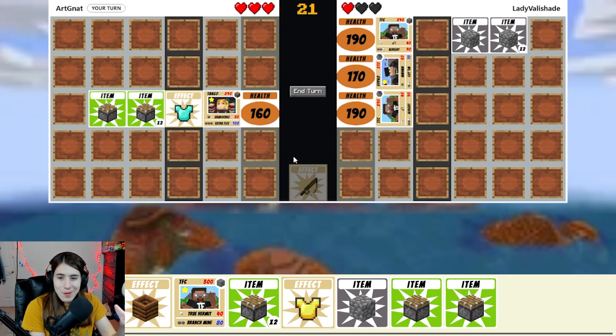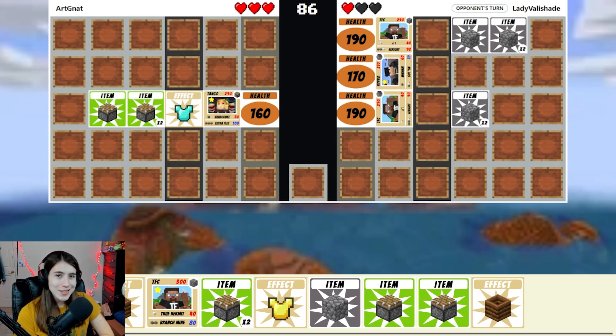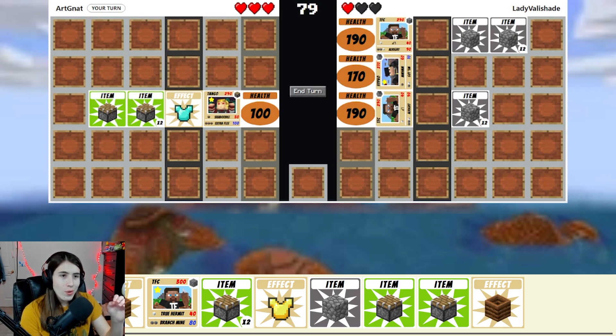One very nice thing about playing with a one hermit deck is there's less to think about because you don't have as many options. You just have the one hermit, so you're always just going to do the same move all the time, which is great. I love fewer options because it makes decision making easier — I'm definitely someone who can get what's called something-paralysis, where you get met with so many options and it becomes very hard to actually choose something.